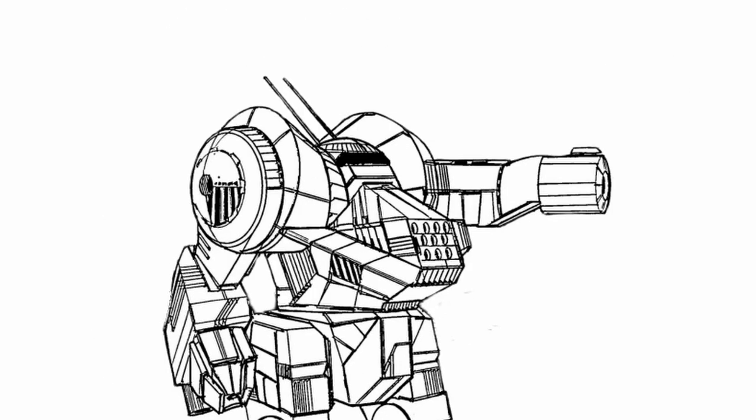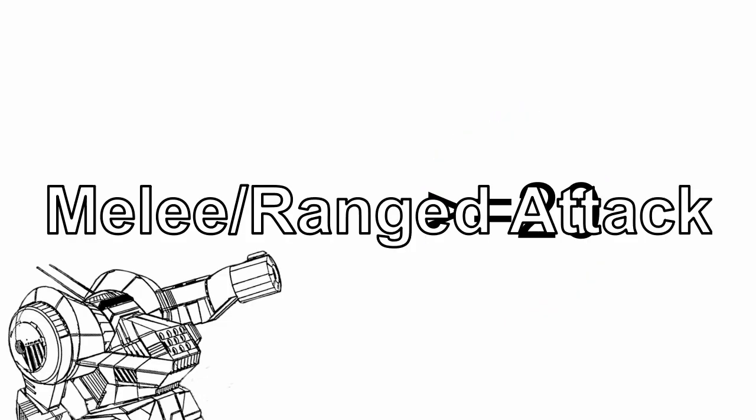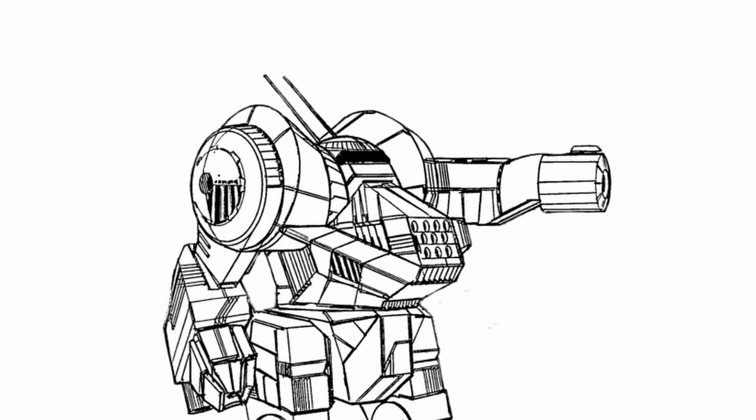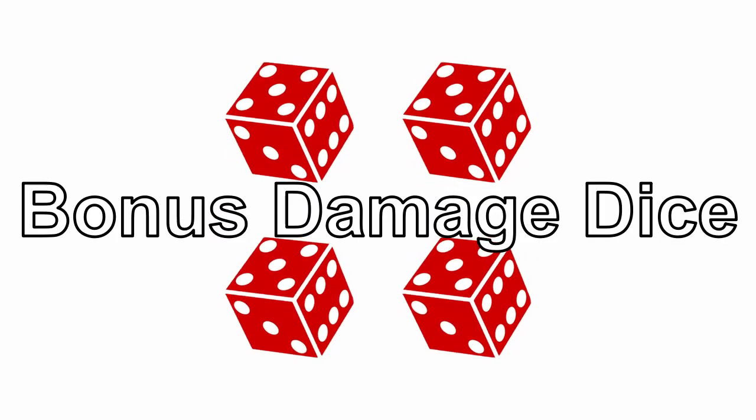The next thing I would like to mention is something most people are familiar with: critical hits. Upon rolling equal to or more than 20 with a melee or ranged attack roll, it's now a critical hit. On a critical hit, you roll all of your damage dice twice, including bonus damage dice, and pick the highest result gained from the dice.